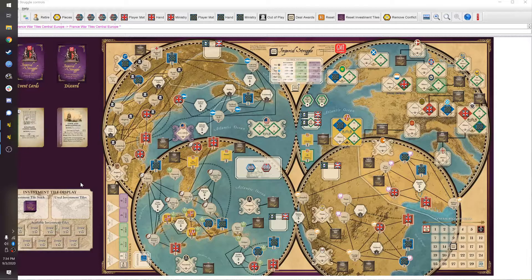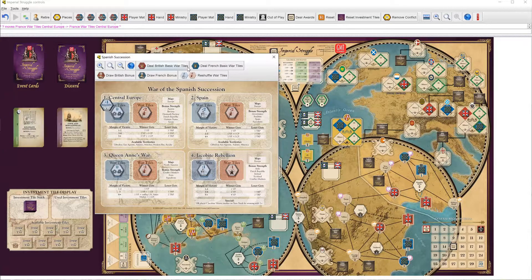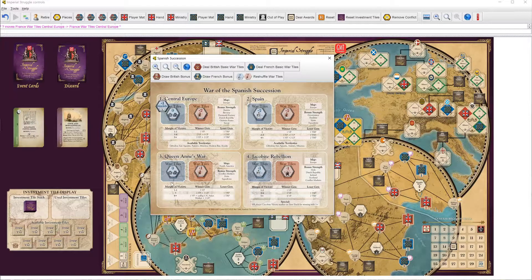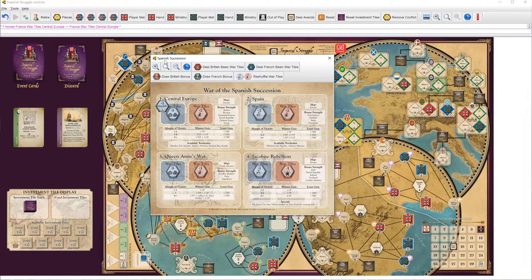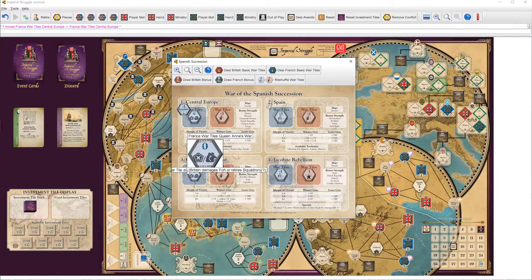This one is about the second Hundred Years War between Britain and France, but I'm not going to go into a lot of detail about what the mechanics involve. This is really going to be more of a strategy walkthrough. I'm going to play both sides. There is some considerable hidden information in this game, so if you look at the War of Spanish Succession here, which I've just drawn tiles for, I can see what both sides have in the Central Europe or Queen Anne's War Theater. I'm going to pretend I can't do that and just make decisions for each side as if I didn't know the hidden information. It works pretty well, though it's not quite the same as playing versus an opponent. All I've done so far is draw the War of the Spanish Succession tiles.